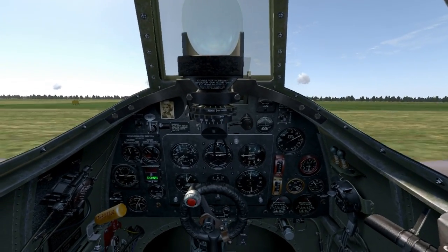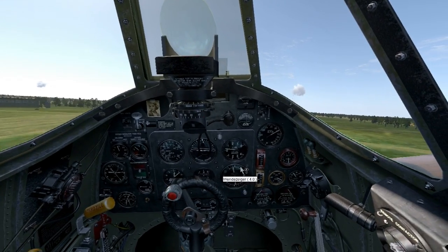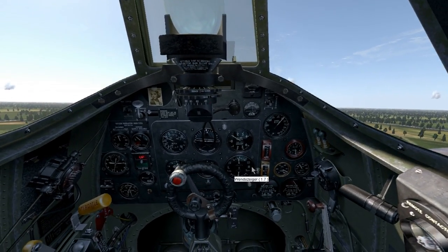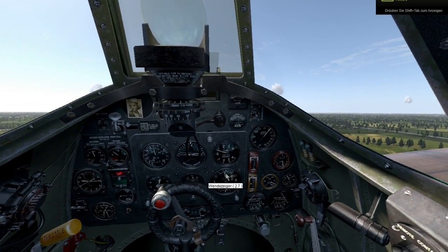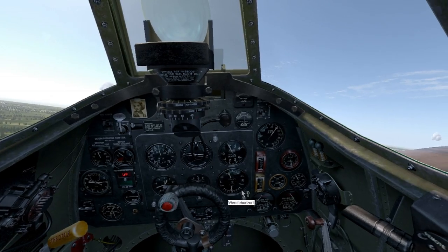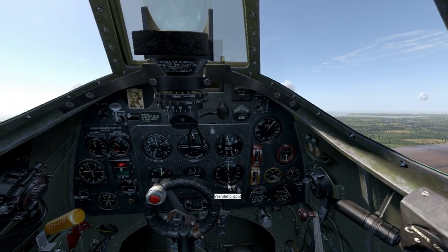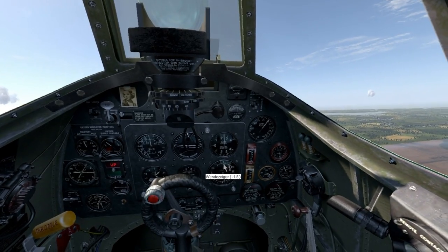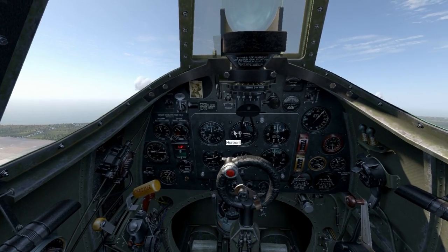Let's start with the cockpit for the newer pilots — stuff they might not know. The first important thing is this: the British equivalent of the slip ball in the 109. This little arrow should be in the middle if you want to fly energy efficiently. The upper part of this instrument shows if you are flying coordinated, and the lower part shows your horizontal positioning — kind of an artificial horizon. To the left we've got the airspeed indicator, altitude indicator, and the real artificial horizon.